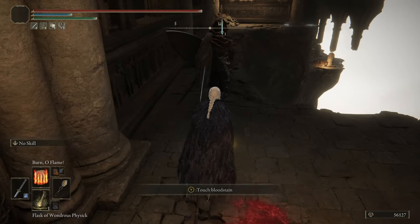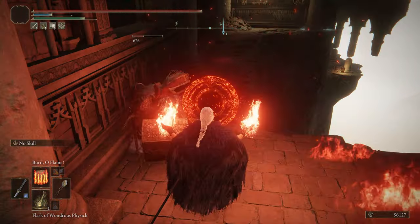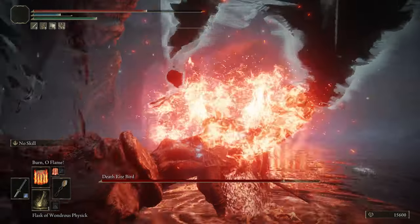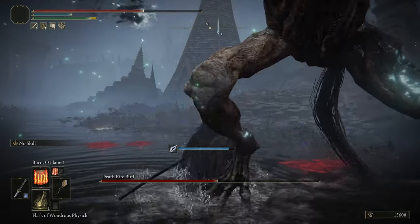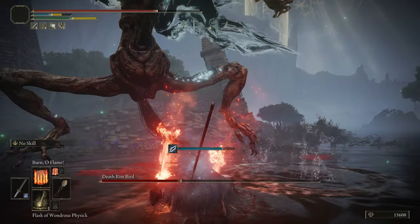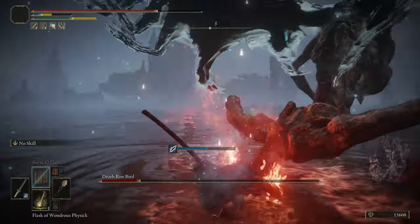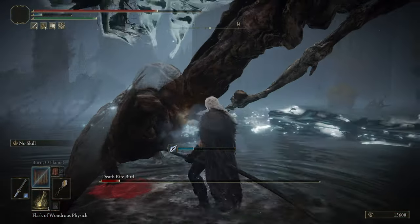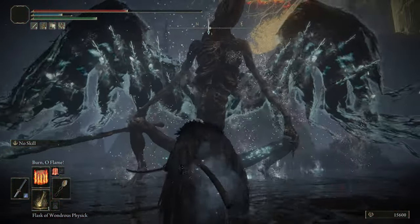Our Firaga equivalent is the Burn O Flame spell. I wanted every element to have both single-target and AOE applications, and Burn O Flame serves as that AOE fire option. It does allow you to charge the move, but I've never felt a strong need for it — I get just as much damage from a single tap and the extra bolts tend to miss. An argument could be made for Flame of the Fell God, but at 41 faith cost that requires a higher-level build. Burn O Flame also gives us that Nibelheim-burning look, which rounds out the fire elements nicely.